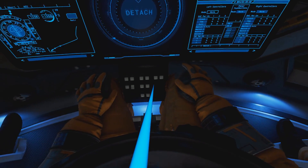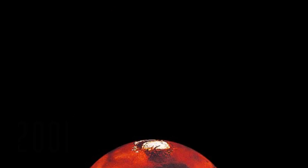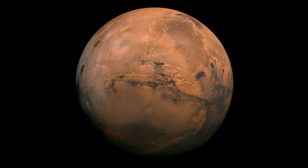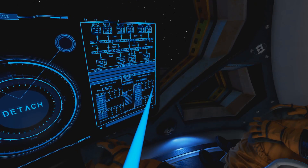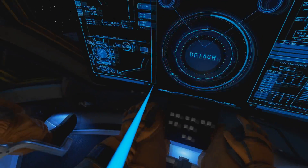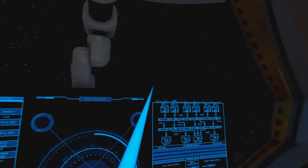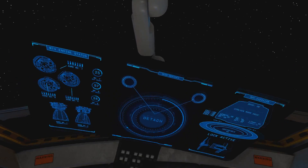The game begins with you orbiting the red planet — although these days it's not red, it's kind of a yellowish color. Not sure how NASA got that mixed up. You are prompted to press the detach button, whilst completely ignoring the thousands of other buttons around it. Let's make the user feel like a complete idiot by giving him a big flashy button to press, where everything's done automatically. These astronauts have probably had six years of intensive training just so they can press this button.